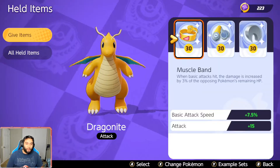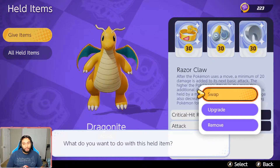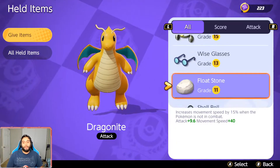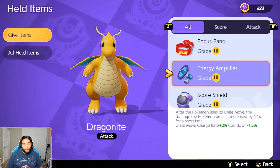And then you just go the old Muscle Band and Scope Lens as usual. If you want to try the ranged build, I guess you would want to swap out the Razorclaw for something else. I was trying out the Focus Band, but maybe the Energy Amplifier would be good as well.